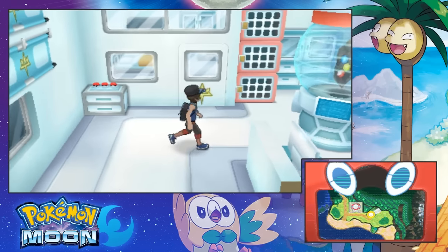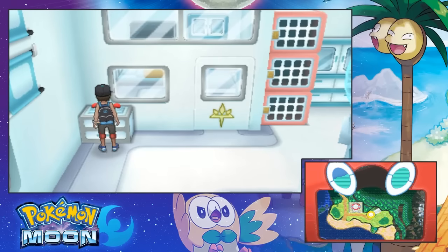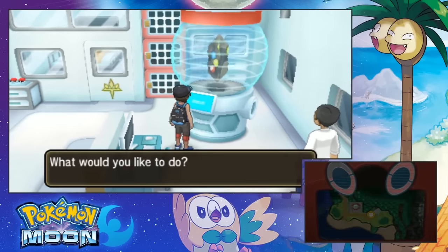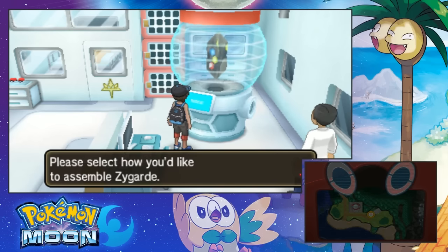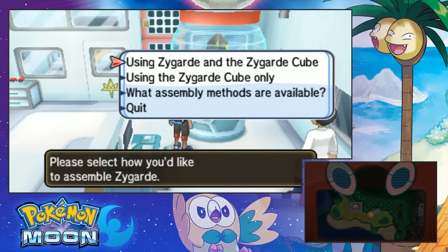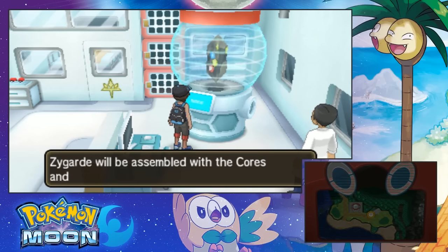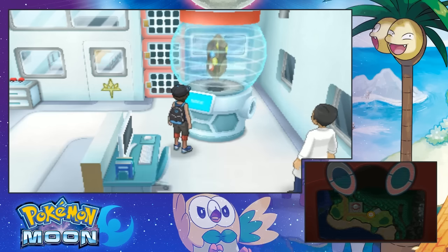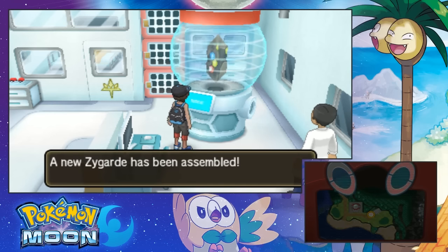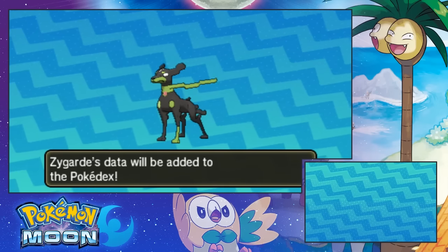What the fuck? What is this? Can't mess with that. What would you like to do? Assembly. I'll pick this one. Yes. A new Zygarde has been assembled. Wait, I got a Pokemon already? What? Oh, it's a puppy!